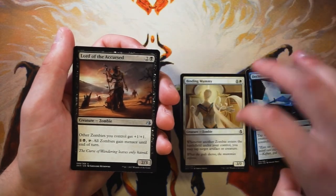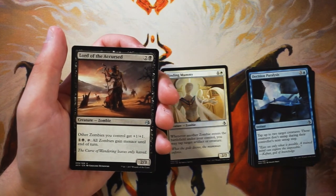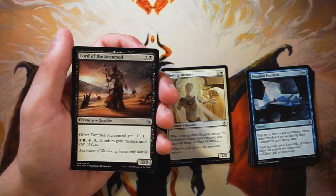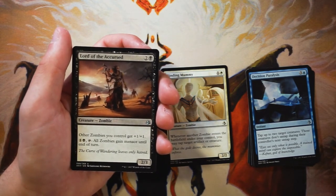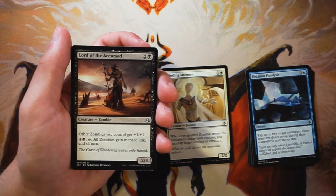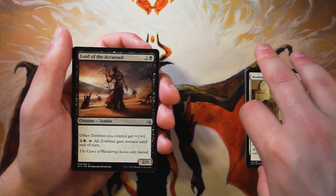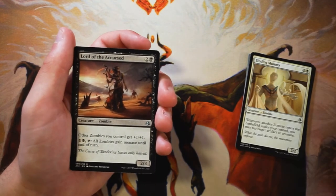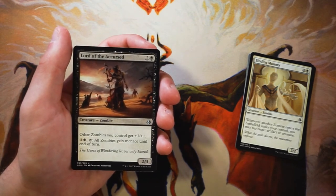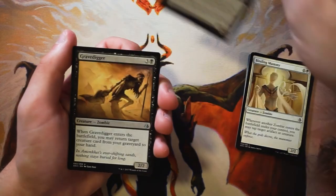Here we go — our first uncommon: Lord of the Accursed. It's a 2/3 for two and a black. Other zombies you control get +1/+1, and you can pay one and a black, then tap it to give all other zombies menace until end of turn. This is very much a reason to be in the zombies deck — more so even than Binding Mummy. Obviously it's a lord, but on top of that it makes it very difficult for the opponent to block all the zombies you're swinging with. This is a great card, definitely one I'd be first picking.